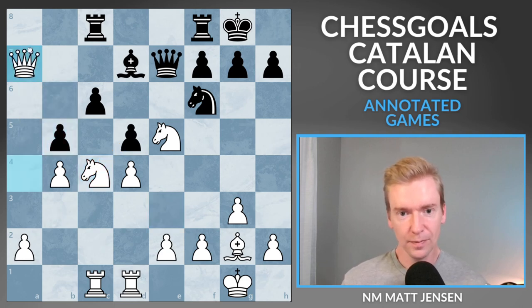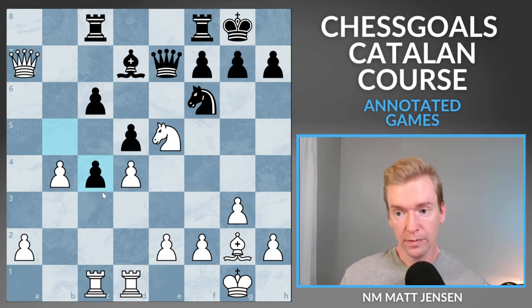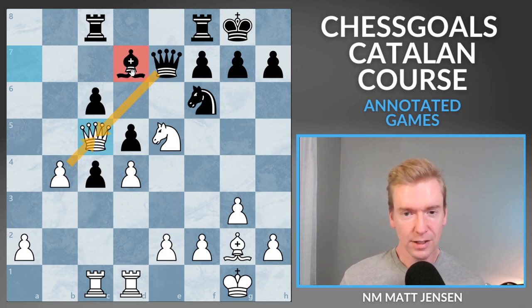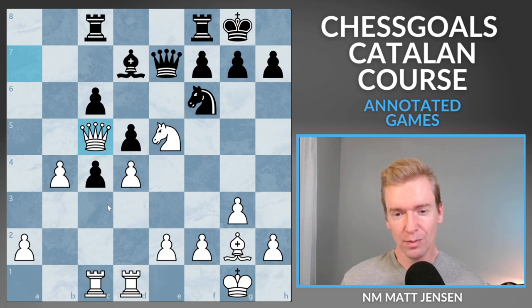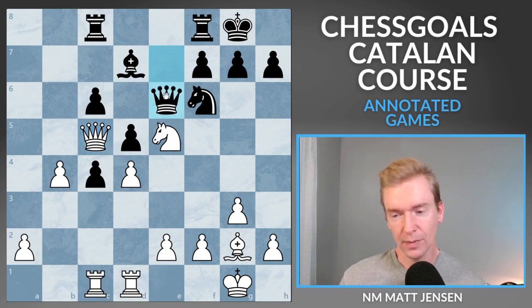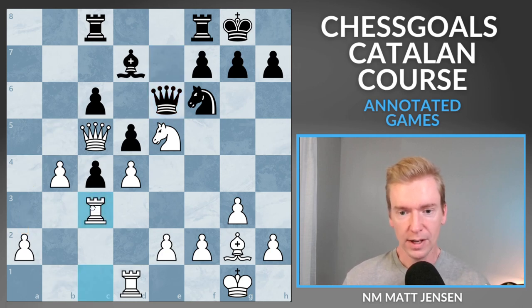My opponent plays the best move, b5. I take the pawn, my opponent takes the knight, and now I'm up one pawn of material. I play Queen to c5, offering the queen trade. If Black takes on c5 and I recapture, it's a nice long-term structure — the d7 bishop is stuck, my knight is a monster on e5 pressuring the c-pawn, and I have a passed a-pawn with rooks ready to get behind it. My opponent declines the trade. At this point I should go a4, pushing the passed pawn, but instead I play Rook to c3.